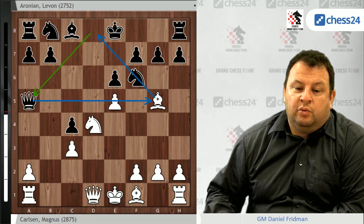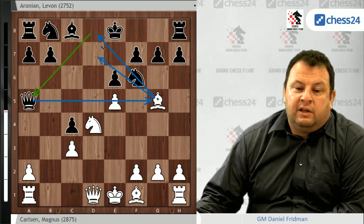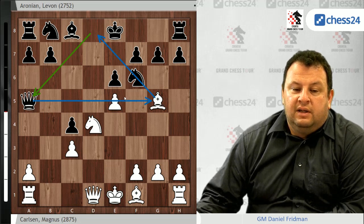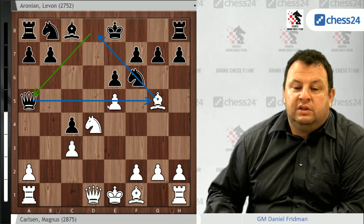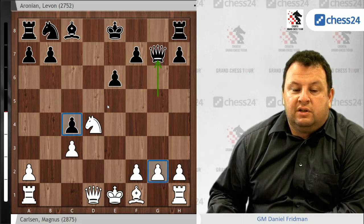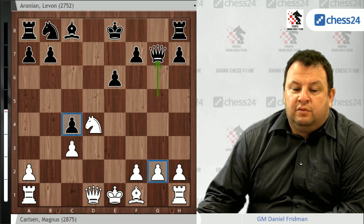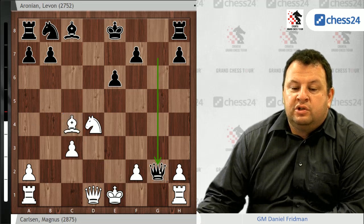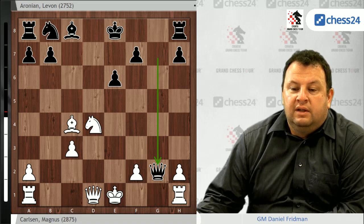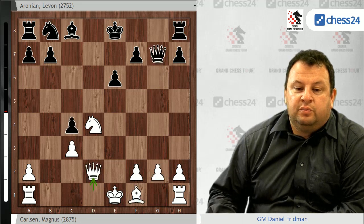And now queen f5. This idea helps black to unpin themselves from this bishop, because the bishop is hanging on g5. Otherwise black have problems in the position. So he takes f6, queen takes g5, pawn takes g7, queen takes g7. Now taking on c4 is not so good, because after queen g2 white has real problems connecting the rooks and black just took the pawn for nothing — that's why white plays queen d2 in this position.